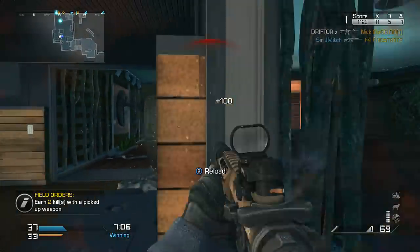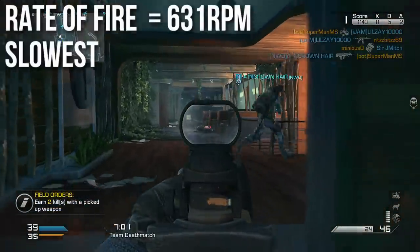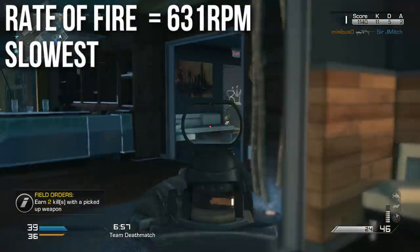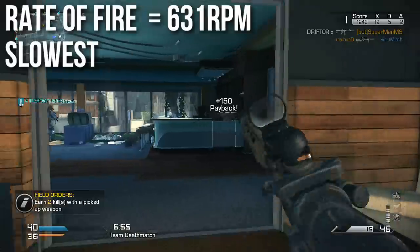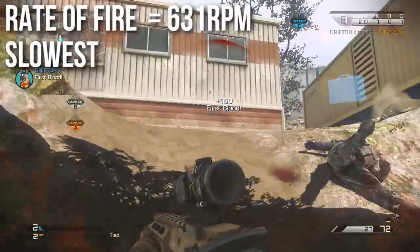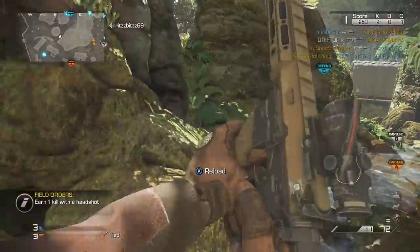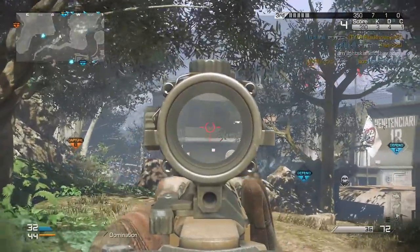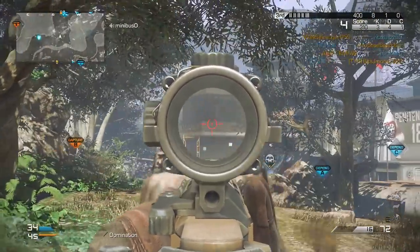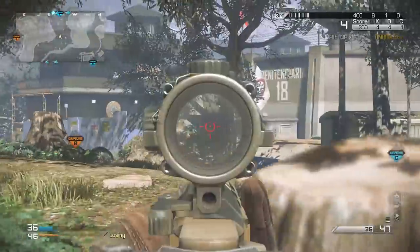To counteract this extreme range, not only do we have some unusual damage properties, but it has a very slow rate of fire of 631 RPM. This is the slowest firing assault rifle in Call of Duty Ghosts — unless you want to count the MSBS, but the burst of the MSBS is very fast. This has the slowest regular rate of fire, more like light machine gun rate of fire, slower than the AK and slower than everything else. The unusual damage profile, extreme range, and extremely slow rate of fire give it very mixed time to kill properties.